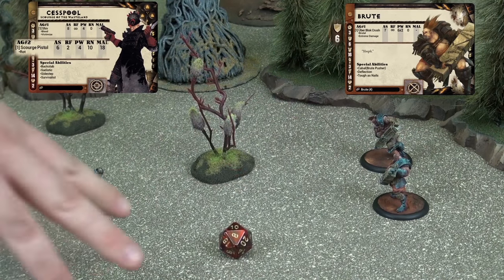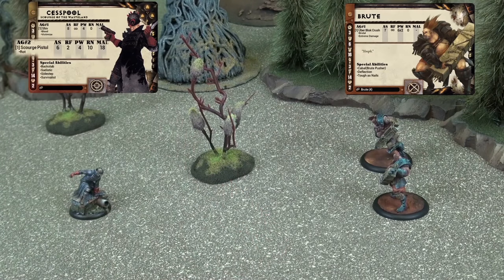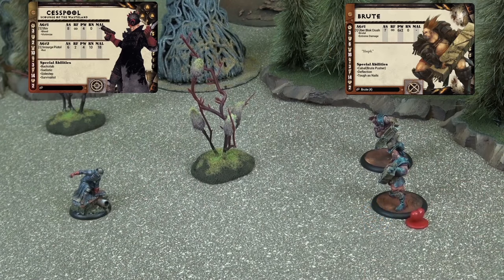Once a model has been hit, it must perform an armor save. To do this, the defender will subtract the power of the attack from his armor value. This creates the target number he needs to roll equal to or under to avoid suffering any damage. If he rolls above this number, he has failed his armor check and loses 1 HP. We see that the Brute has an armor of 16. Subtracting the power of Cesspool's Scourge Pistol, which is 4, the Brute must roll a 12 or less to avoid suffering damage. The Brute rolls a 19, failing his armor save. Luckily, the Brute has 2 HP, and a counter is placed next to him to show that he has 1 HP remaining. Cesspool has now spent all 3 of his AP, so his activation ends.